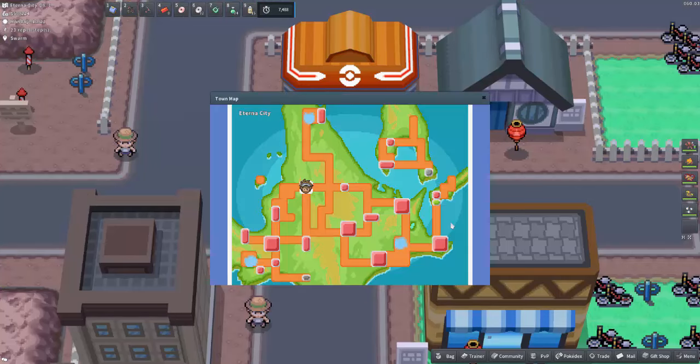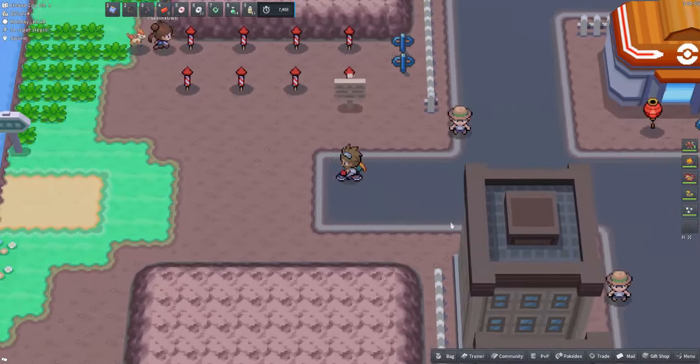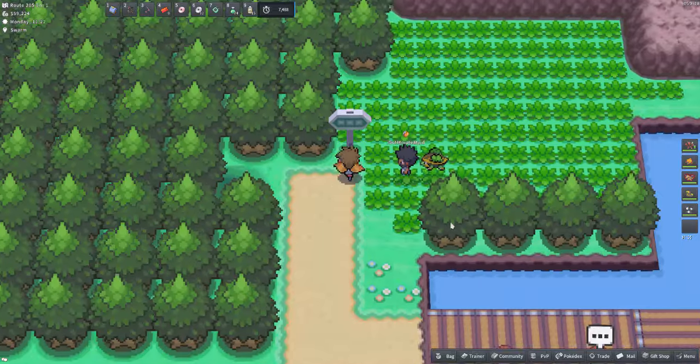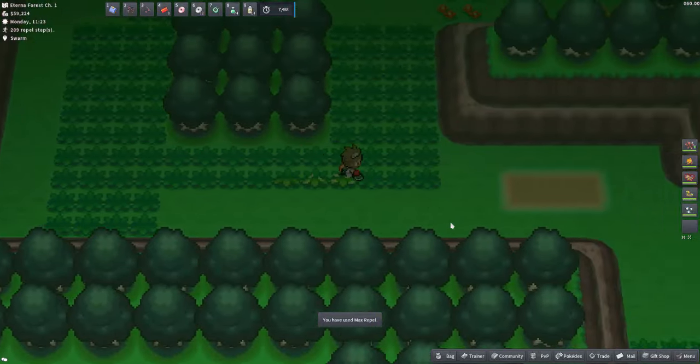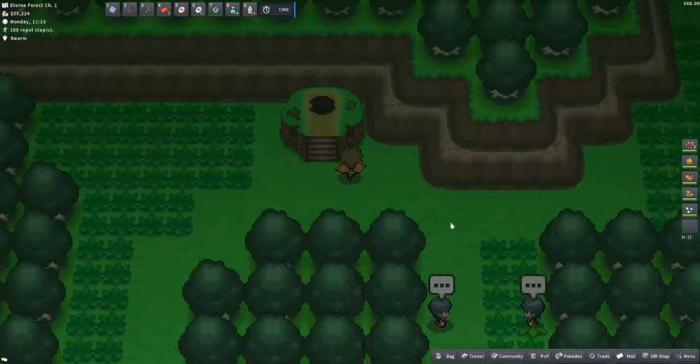The ninth raid den is in Eterna Forest. Starting in Eterna City, head west into Eterna Forest, then go south, and here is the raid den in Eterna Forest.